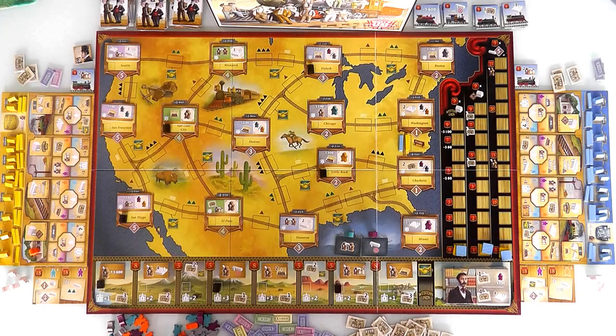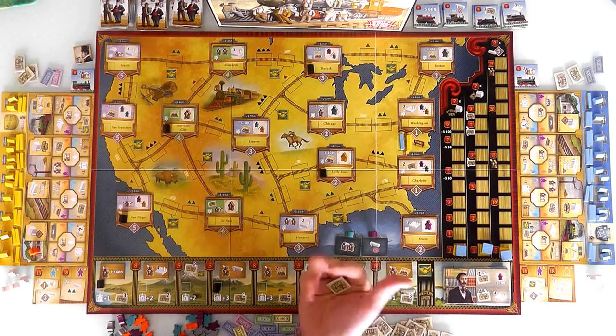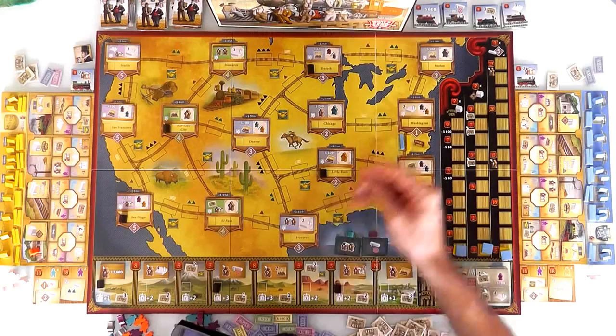We start out between Washington and Charlotte, and this is where we can expand from. We start with $600 and three shares in the Telegraph Company — Western Union. Anytime we need some more money, we can trade these in for $150. But there are other things we can use these for as well if we hold on to them. They can be very, very valuable beyond just their monetary value.